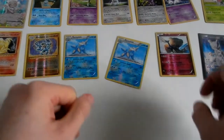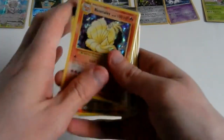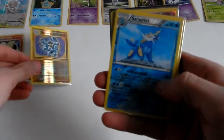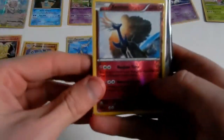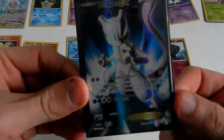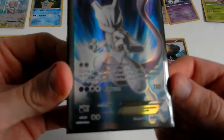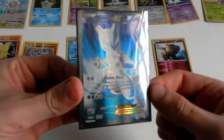Just to give you the pulls for this video: Ninetales hollow rare, Machamp reverse hollow rare, Samurott reverse hollow rare, Samurott reverse hollow rare, Xerneas reverse hollow rare, and the best pull of the box bar none — it is Mewtwo full art goodness. Slightly off-centre as well, but that doesn't bother me at all.